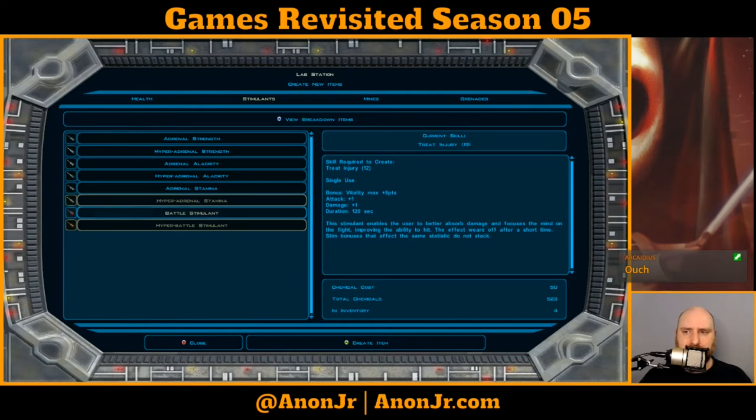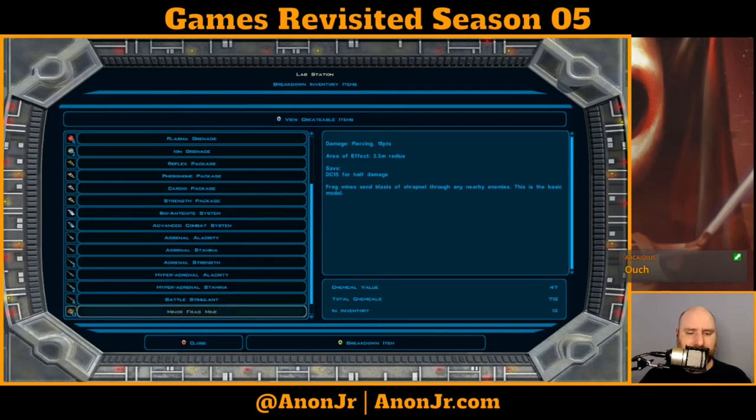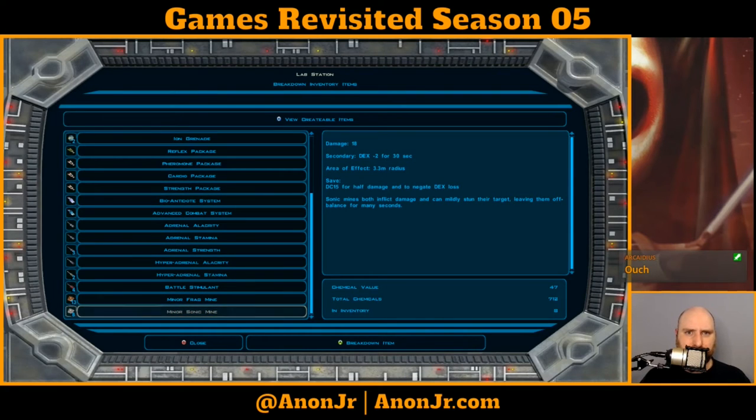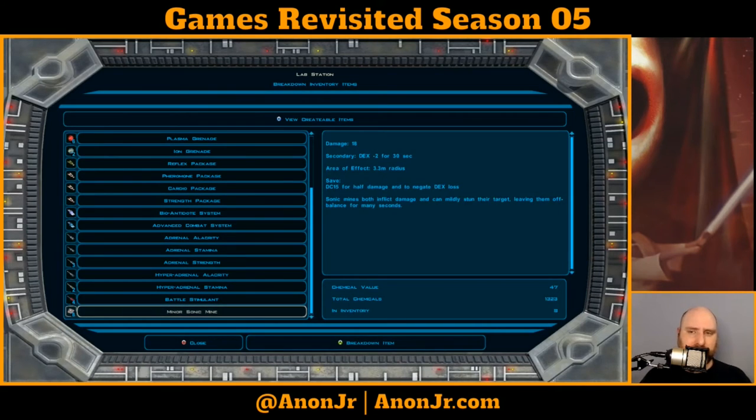Four ought to be good enough. Is there anything in here I can break down for more components? I feel like I can use more — I'm never going to use this deadly gas mine. I've been using the sonic mines for when I need to detonate doors and chests, but since the station I haven't had a need for that. I don't know why I'm keeping these frag mines, so let's just break down all the frag mines — five, four, three, two, one. I'll keep those eight minor sonic mines in case I need to blow a door.